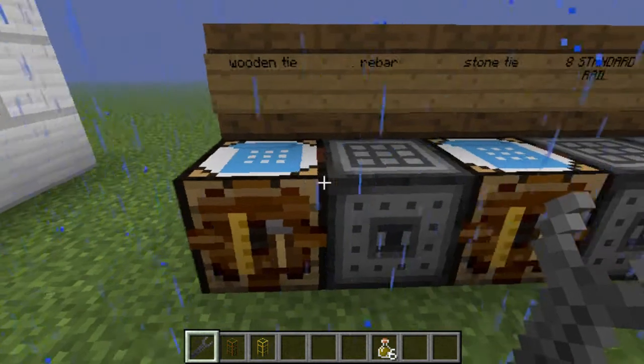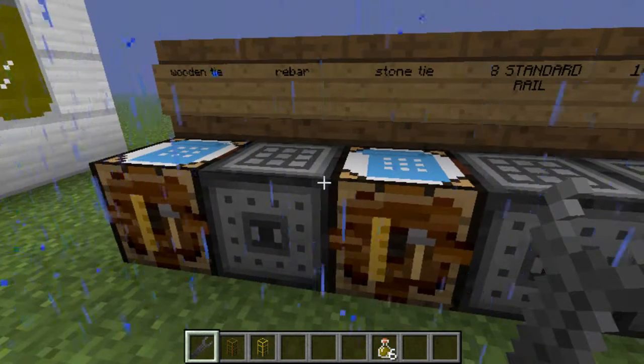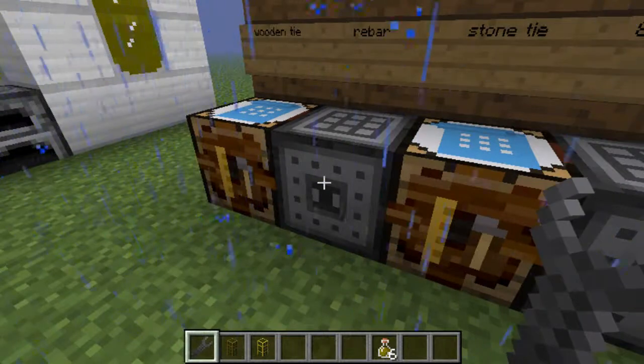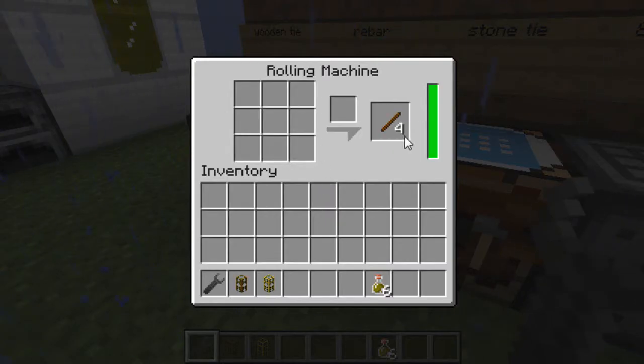Next you're going to want to make a stone tie. You need a rebar for this, and three stone slabs to make stone ties. A rebar is made in a rolling machine.